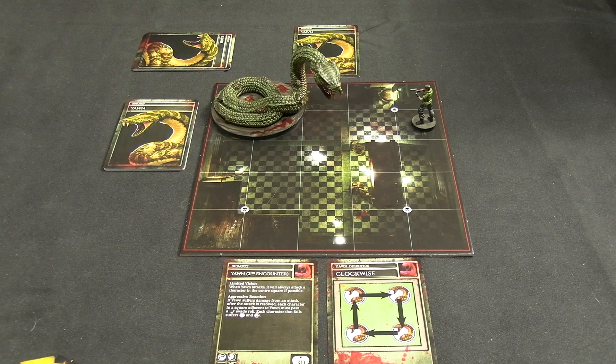Hello everyone and welcome back to some more Resident Evil the board game by Steamforged Games. Today we are up to third floor B, which is the true proper fight against Yawn the Snake, which we did encounter once before. This is Yawn's second encounter - that's actually what he's called - and that does matter for the stat card he uses and his rules. The arena is the same and more or less he acts the same; his AI deck starts literally the same as his first encounter.